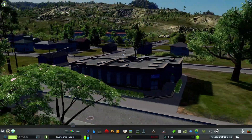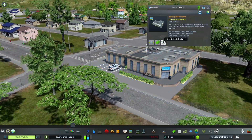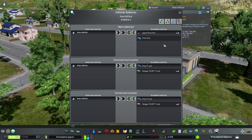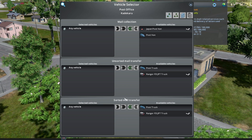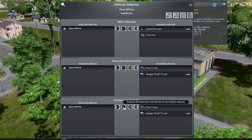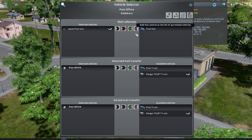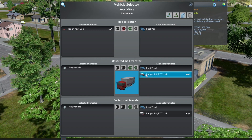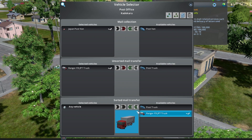Let's take a look at a building that has more than one type of service vehicle. This little post office has three different types of vehicles. I have two from the Steam Workshop, so I'm going to use the post van on mail collection, this little postal truck on the unsorted mail transfer, and this one on sorted mail transfer.